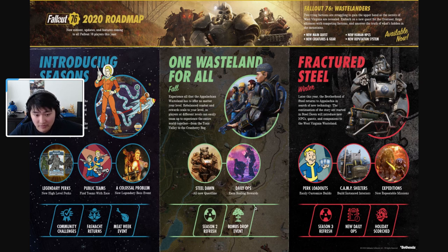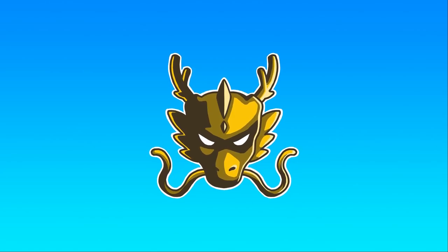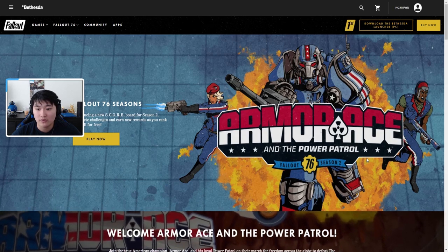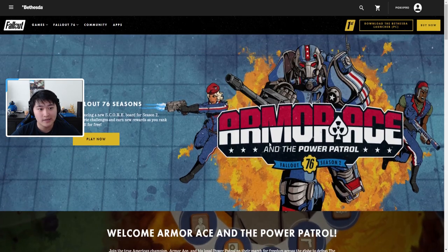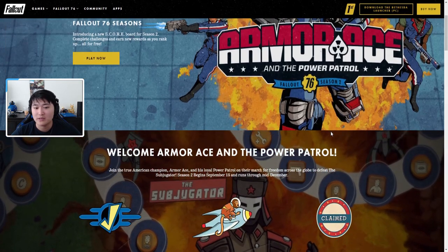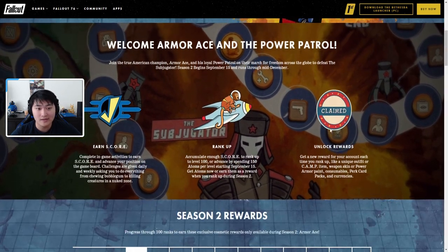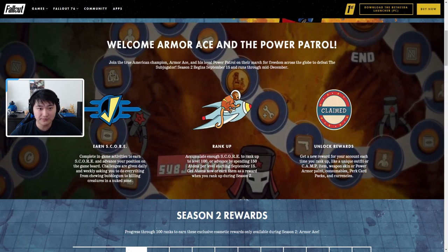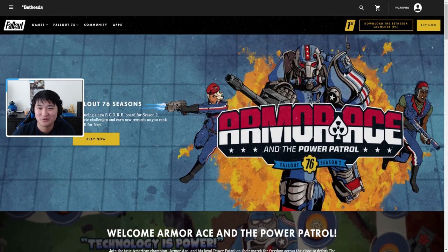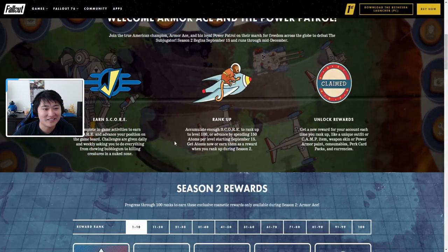Bethesda just released a lot of information on what's happening in Season 2 and some content they're bringing in, so I figured I'd make a video. There's also a Bombs Drop event. In terms of Steel Dawn and daily ops, I don't think they've released a lot of official information yet. The Season 2 scoreboard theme is Armor Ace and the Power Patrol — I really like power armor so that's a cool looking paint.